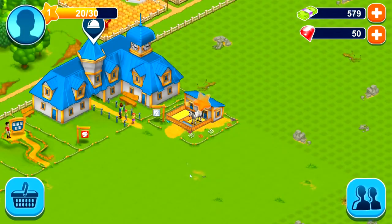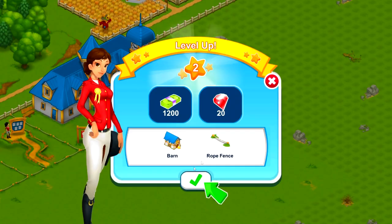Okay, so we got our first horse. We're level two now. We get 1,200 dollars in money and 20 rubies. Now we've unlocked a barn and a rope fence. Pretty cool.